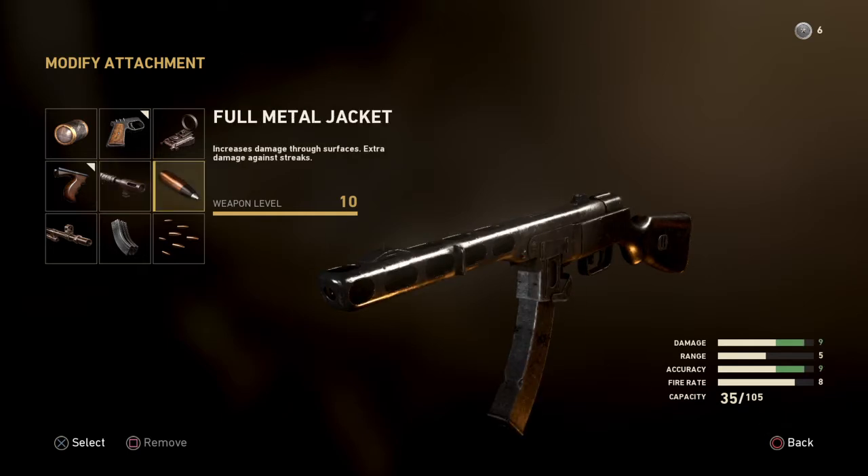Full metal jacket. When I saw this attachment, I had to scratch my head because I was wondering why would you need FMJ on a submachine gun? Normally you don't run around the map wall-banging people or trying to shoot UAVs out of the air with your submachine gun. It increases damage through surfaces and extra damage against streaks, but we're going to skip past this one.